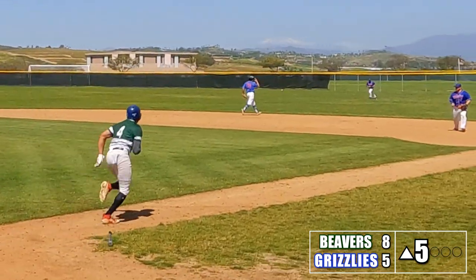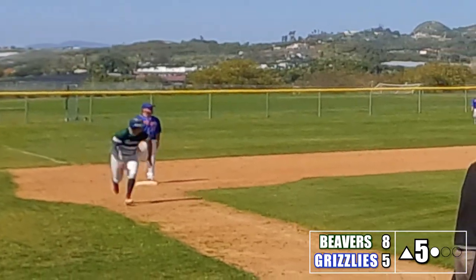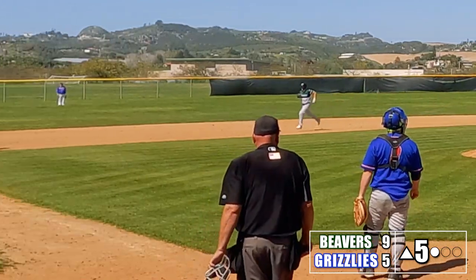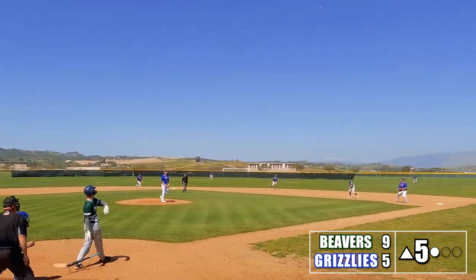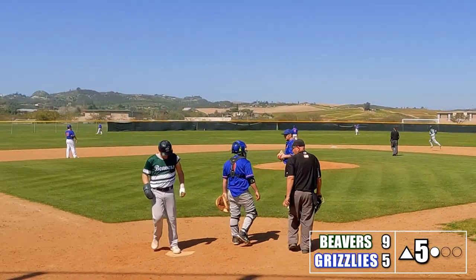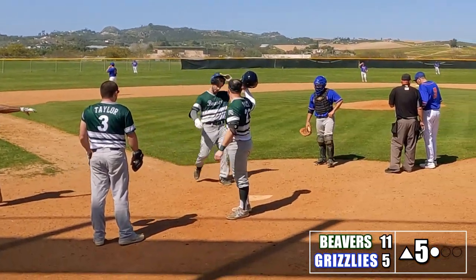Jalen gets a base knock to start the fifth. Ryan takes a curveball to the hip. Ted hits a chopper to the third baseman — they make the force out at second but throw the ball away, so Ted's safe. Jalen's quick and scores easily, making it 9-5. Mike hits another chopper to third, but the throw goes into the outfield — Ted advances to third no problem. Errors by the Grizzlies allow Dylan to come up again with runners in scoring position, and they're going to regret it. Dylan crushes it — an absolute no-doubter. He watches it go over the fence. He took the same pitcher deep for the second time in the same game. That's another three-run blast — his sixth RBI of the game, and he's not even finished yet.